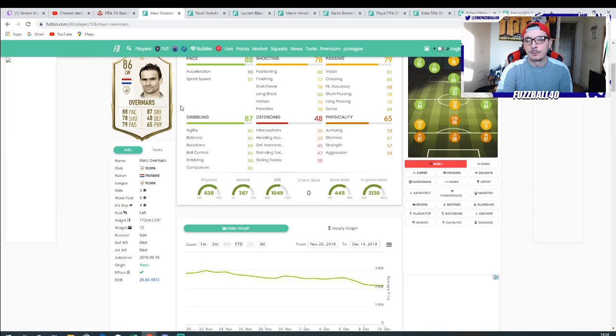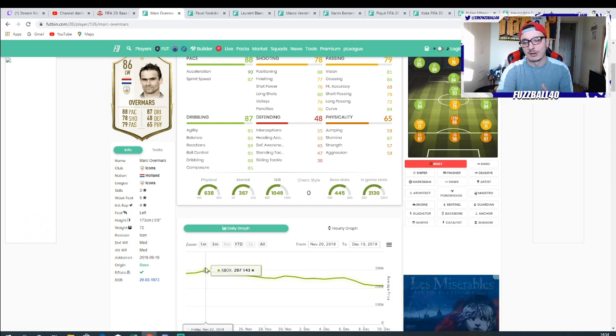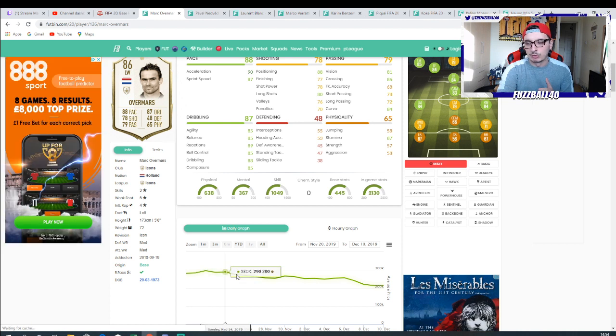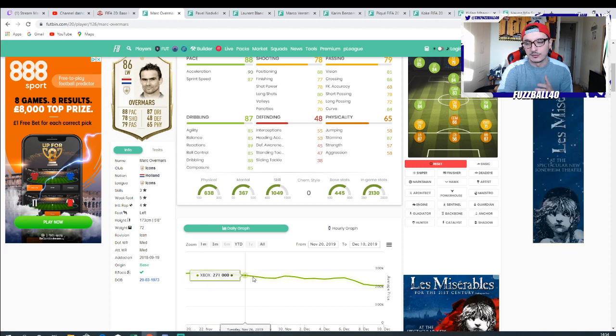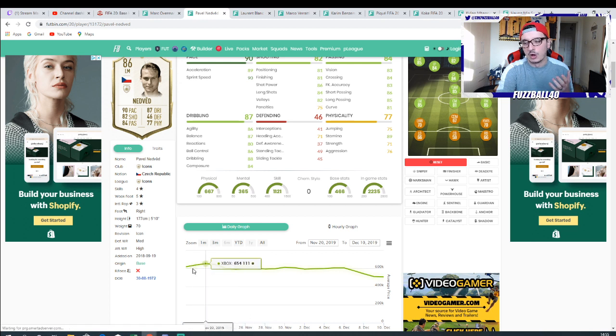I want to show you what happened during the base icon last time. Here is where Overmars was on the Friday the base icon got released. He then dropped off steadily, all the way down into next Weekend League, all the way down to 254 — so from 297 he got down to 254 — and then rose up again a little bit to 266. These are average sell prices; Footprint shows average so they'll be lower or higher than this. Again with Pavel Nedved — relatively meta, four-star five-star — when the SBC came out he was 654, then dropped quickly to 603 with a marginal gain back into Weekend League.